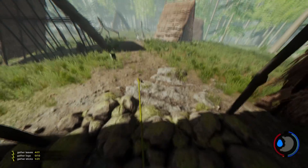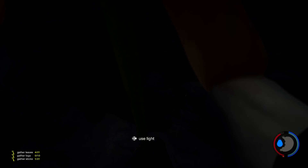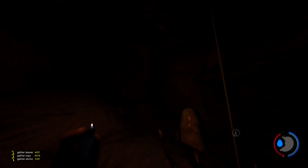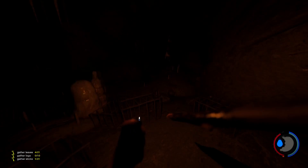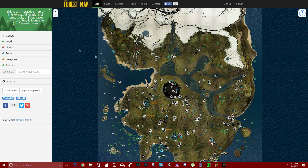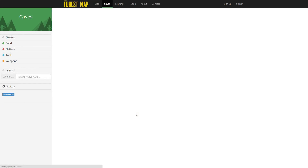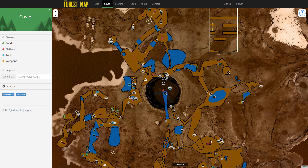Alright, we're going in — maybe not so scary this time, hopefully. We are in the cave again. Let's see what the map says, let's go back to the cave layout. We just entered right here. I'm going to go straight and there should be a turn to the right, then follow that around to the left. Let's try that.